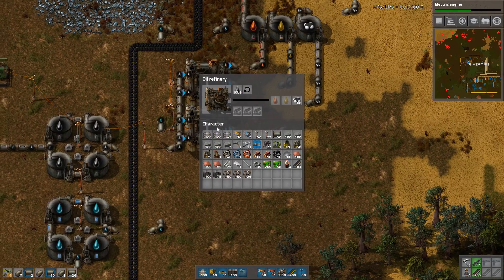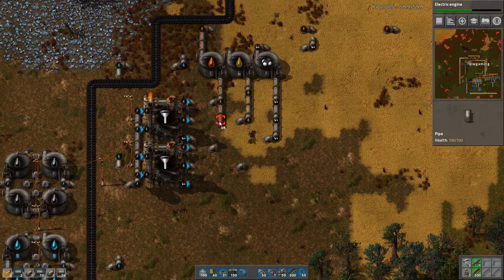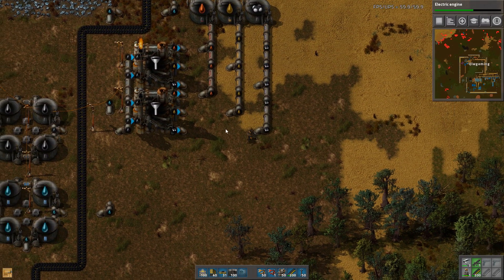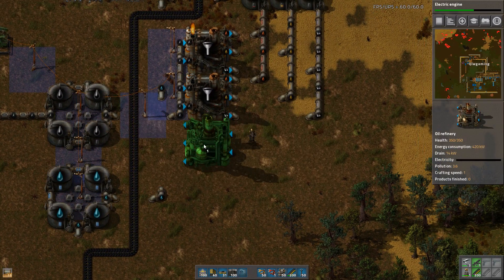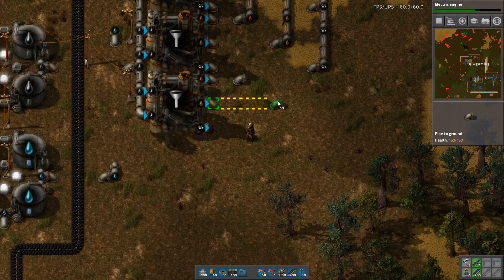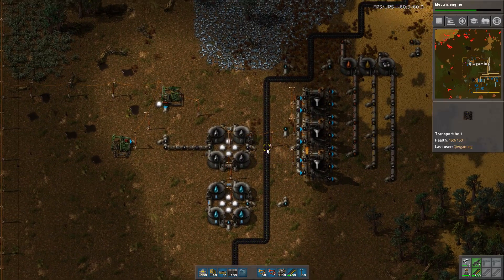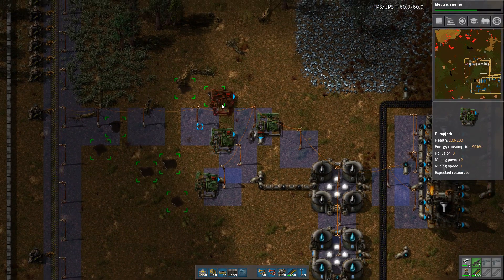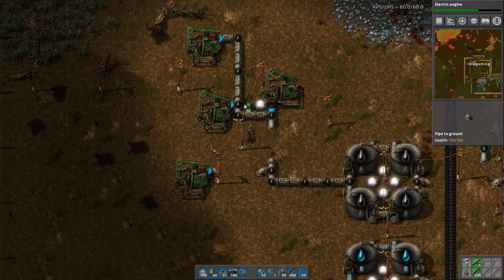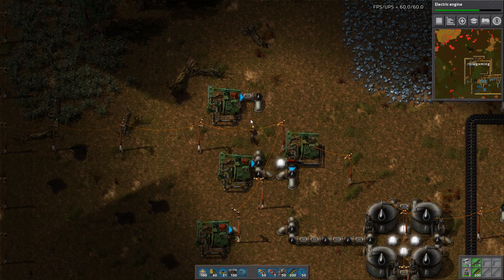Let's make sure that we can use all of this. And now we got that out there. So now we have three refineries — that will make a lot of oil. But we need to provide a better input. I want to make sure that I can walk between these as much as possible.